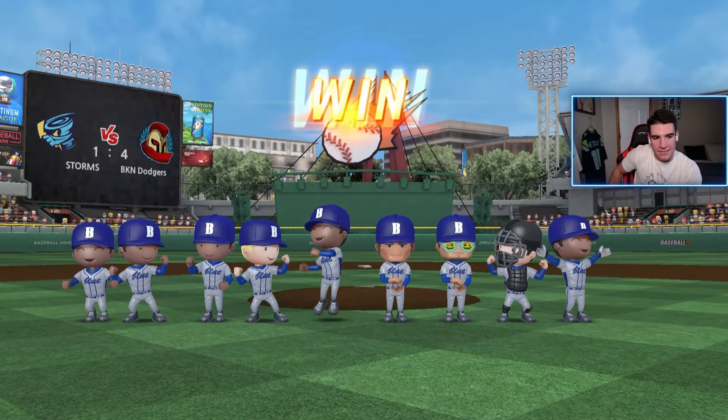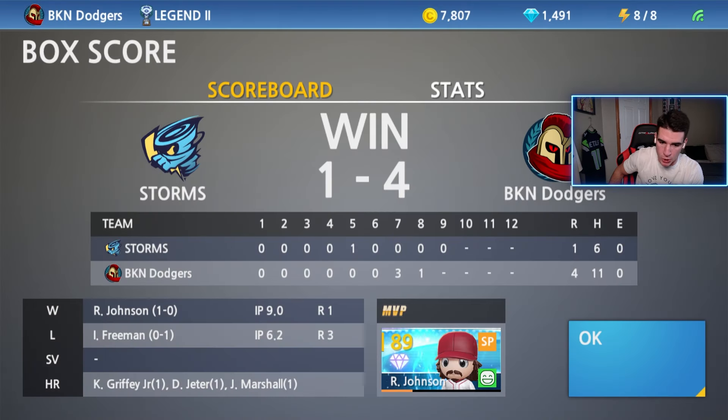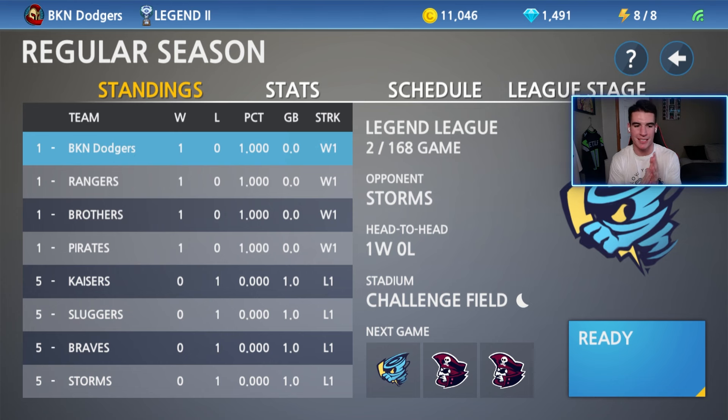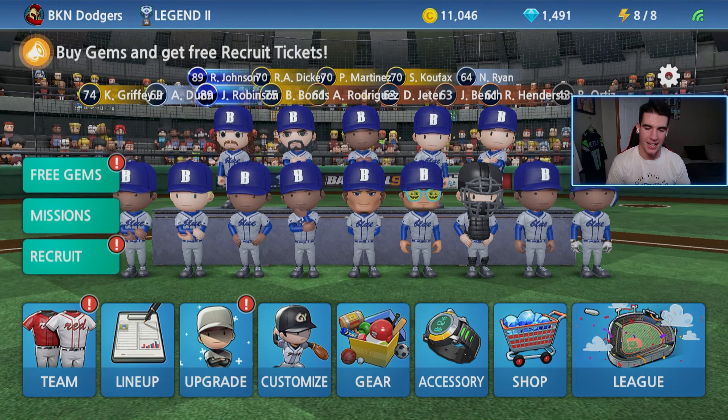That was a decent game for not playing it over a month. I struggled a little bit batting, struck out a few times, but that was a fun game. I've been wanting to have some good games starting Legend 2 because there have been a lot of blowouts in the past few games. Randy Johnson — sadly we have to figure out something with him for not throwing a perfect game — but I'll take it. Diamond debut, one run, six hits, 14 Ks. We start off the season with a dub. We'll see how it goes when I'm simulating. Hopefully we can at least make the playoffs. So that's gonna do it for this video — hope you guys enjoyed, it was good to be back. Go ahead and leave a like and subscribe. I'll see you guys next time.